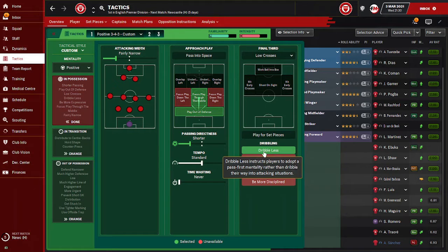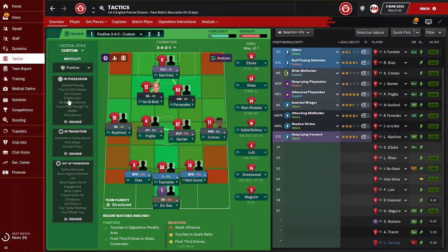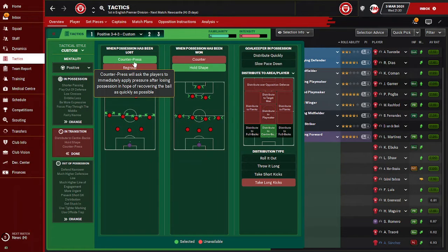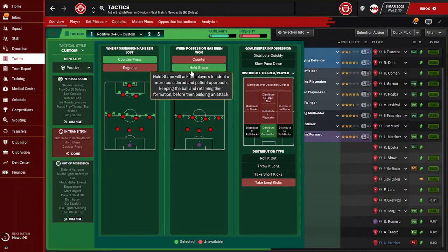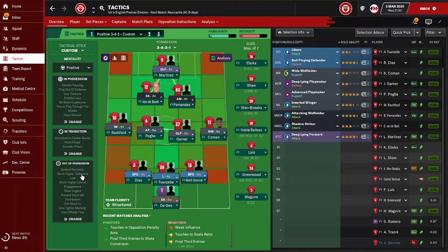We want to play the possession line — last season we played the counter-attacking line, so this time we're on the possession line. Passes are short, tempo is standard, we dribble less so we pass more and move more expressively. We play low crosses because I only have one striker who doesn't head well, and I have a lot of second strikers going into the box so low crosses help a lot. Counter pressing is active. When in possession we distribute to our central backs since we don't have full-backs.